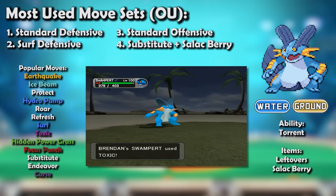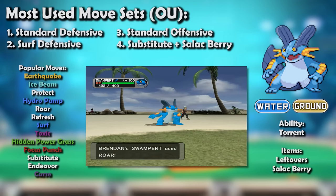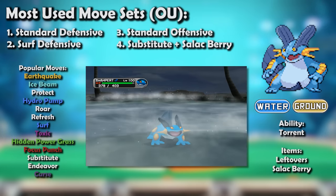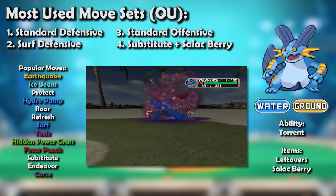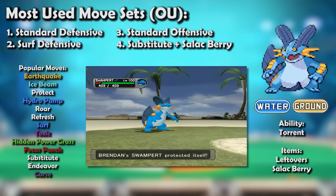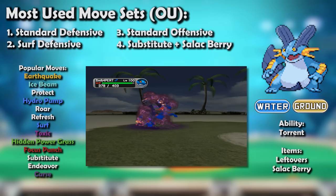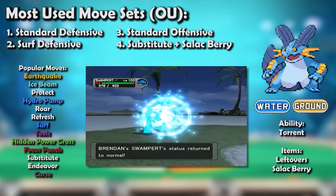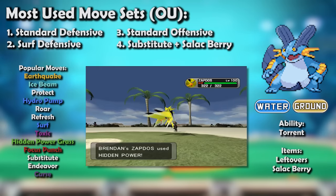Roar was especially effective alongside Spikes, which Swampert was so often paired with. Toxic was also an effective choice, especially nice for ruining other Swampert one-on-one. Eventually new Swampert sets emerged: instead of running Earthquake and Ice Beam, it would run Surf as its one attacking move, earning it the name 'Monopert,' covering threats like Salamence with Toxic. After Protect, it could slot in another utility move — first Roar, then Refresh — letting it stay in on the likes of Toxic Skarmory, Blissey, and other Swampert.